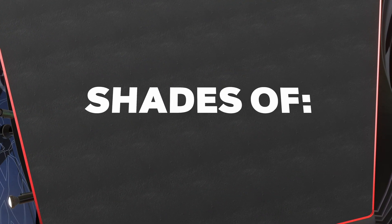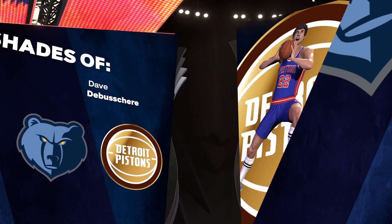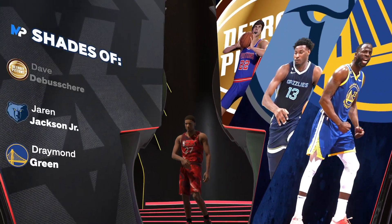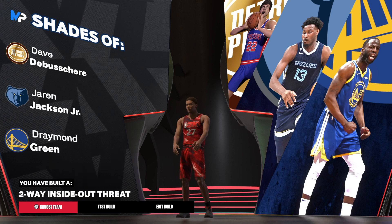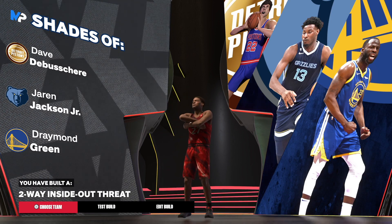Let's get into the shades of. Are you ready? Because I do not click back. We got Draymond Green — that's what I wanted. We also got Jerry Jackson Jr. and Dave the Boucher. Two-way inside-out threat — that's the build.